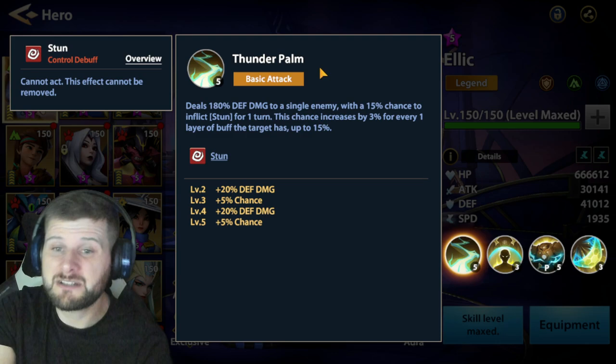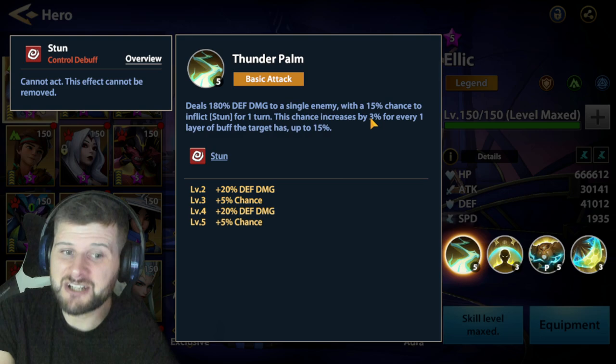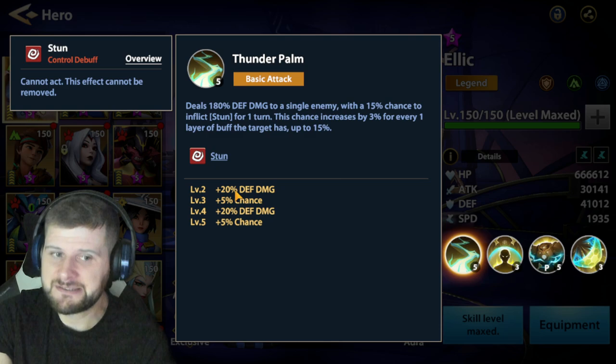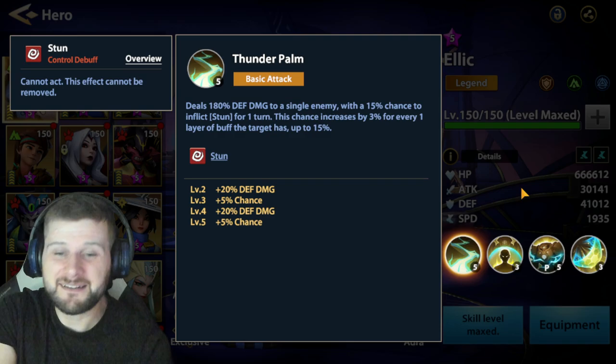His first skill is his basic attack, Thunder Palm. It deals 180 defense damage to a single enemy, with a 15% chance to inflict stun for one turn. This chance increases by 3% for every one layer of buff the target has, up to 15%. The damage and stun chance both increase with upgrades. This works amazingly well with Katherine on a counter attack — if you have enough effect hit on your Elek, he'll go through the enemy team hitting stuns.